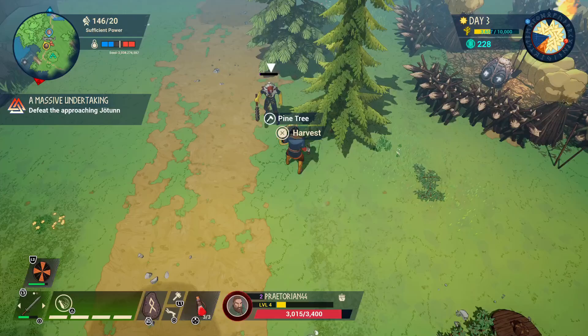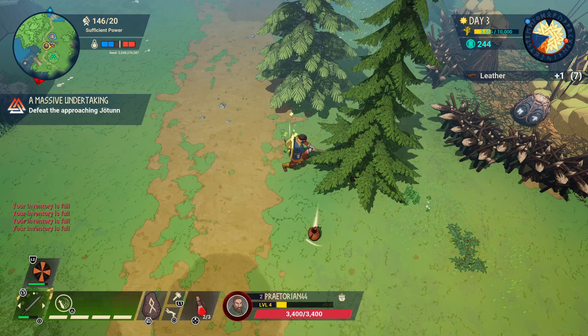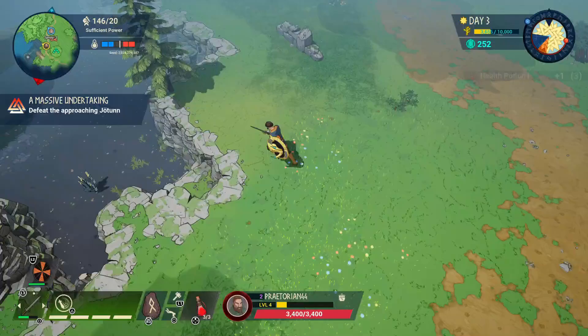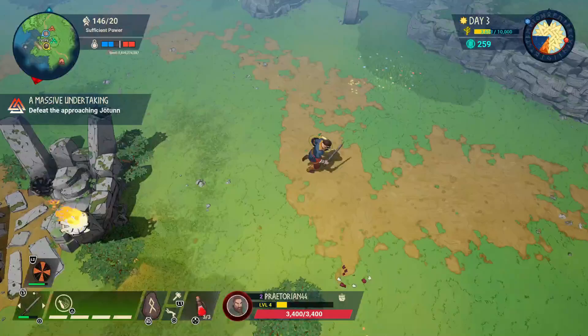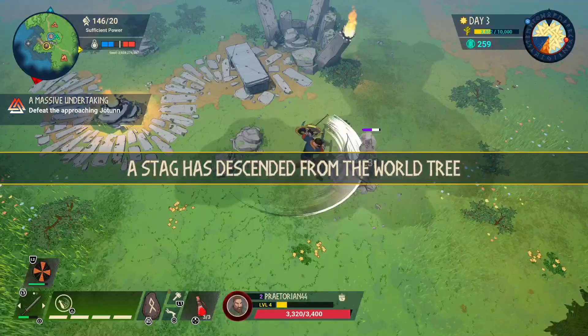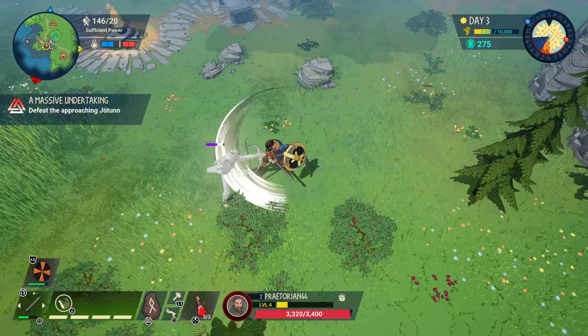We got the leather we needed to craft some stuff. I was running towards the monster to see where it's at. The enemies are showing up and just harassing me as I try to move. We'll go together to see which giant it is. I really don't know if we'll reach it — it's probably going to be pretty far away.